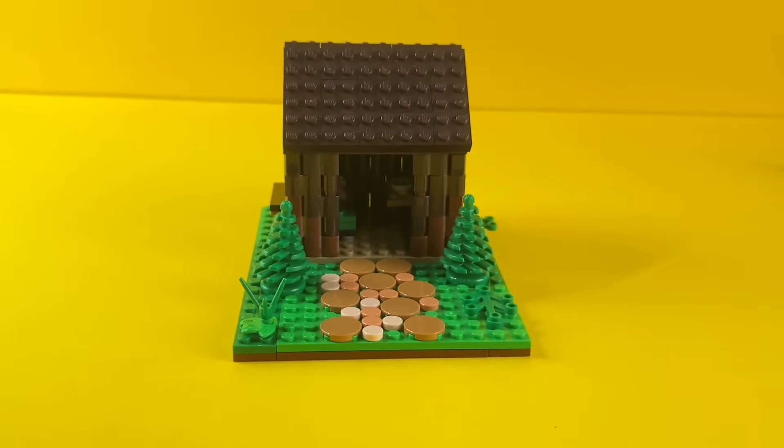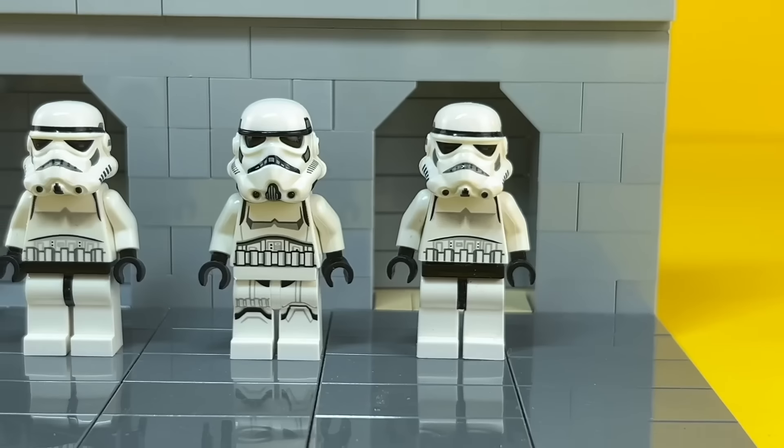Now for our next test, our cadets have to stand still and look menacing. 3, 2, 1, go! Baby you got something that you know! Okay, that's enough, they passed. Now Rob and his squad are officially stormtroopers.